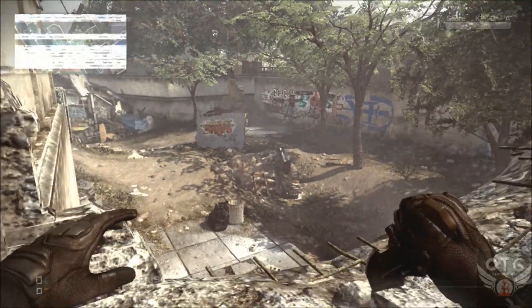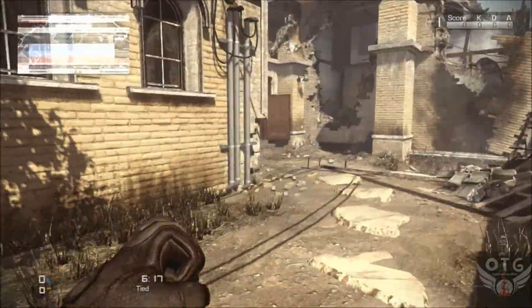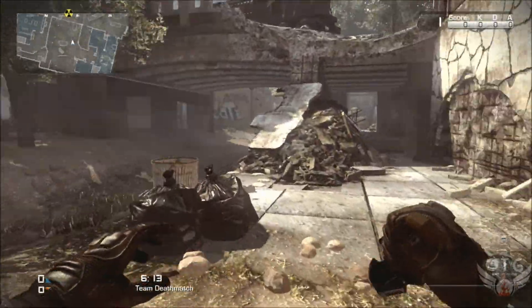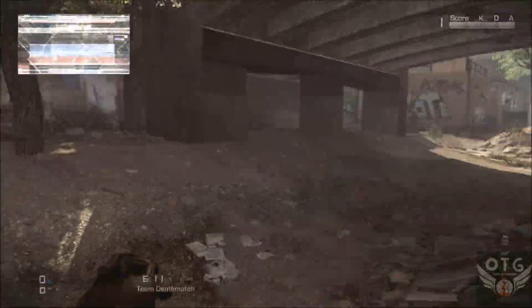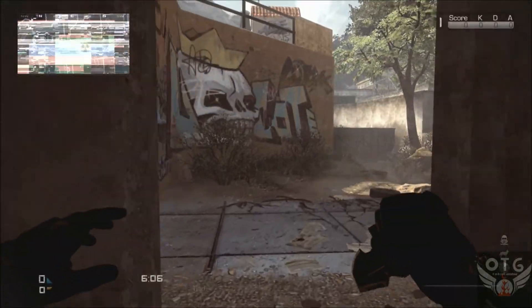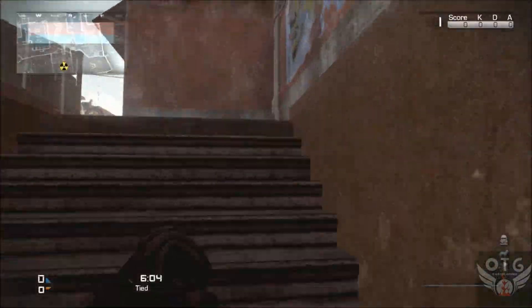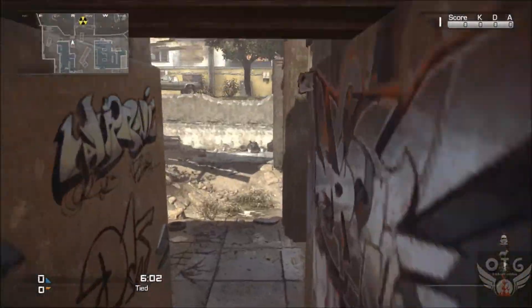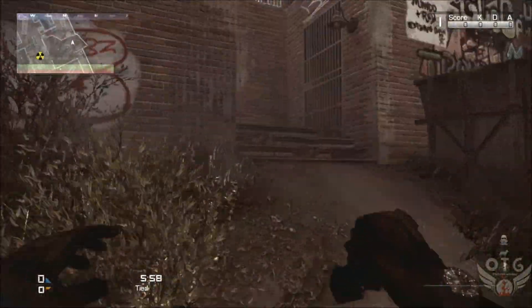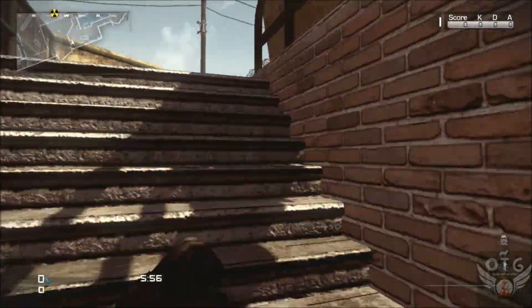I'm dealing with my radar interference here as expected. Running a little further down here — when you come down here you have two sides and stairs to go upstairs. This map is basically more about getting around your enemy and flanking them rather than facing them up front.